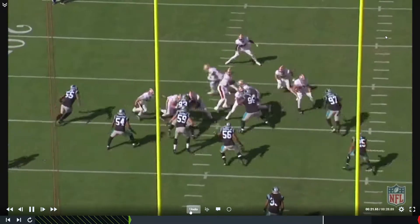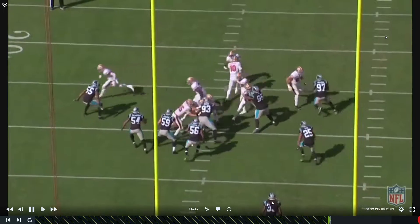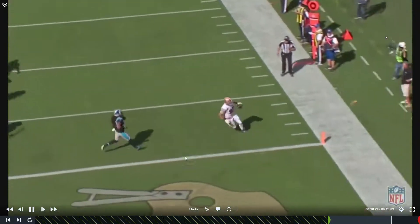Watch from the backside at full speed — one-one-thousand, two-one-thousand. Notice how the backside safety over-rotated because he was looking for the cutback on the counter. Nobody paid attention. The only guy that could probably make a play on this has his eyes in the backfield — the free safety sitting about 15 yards deep — and you have the tight end running completely free off the back end with no other concept in the route.